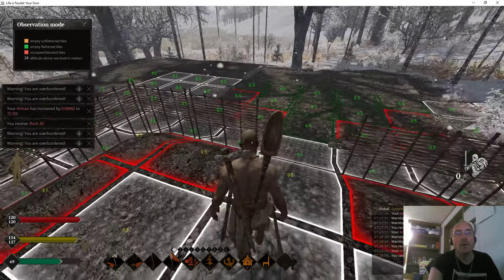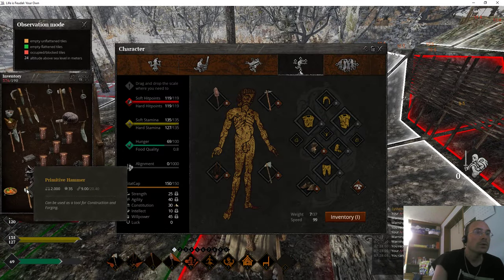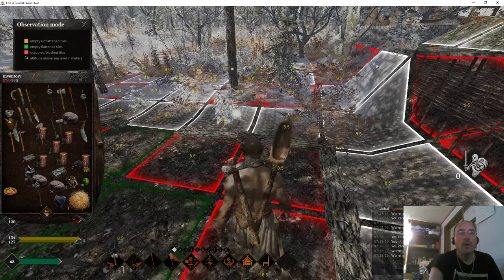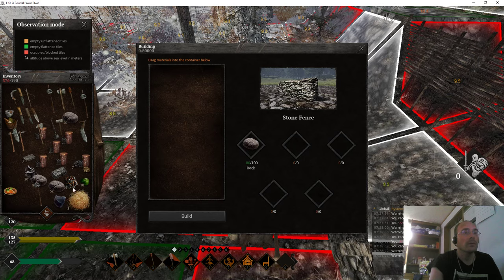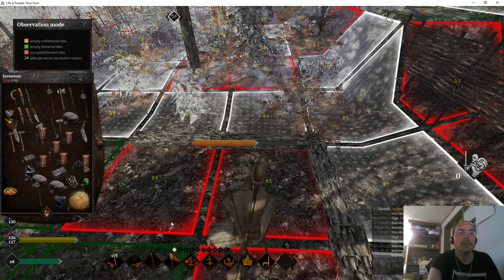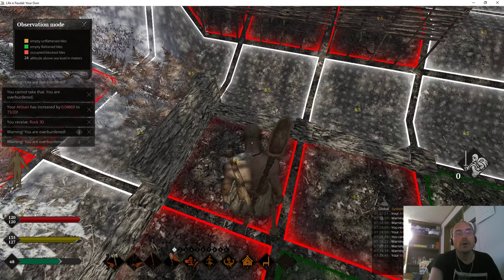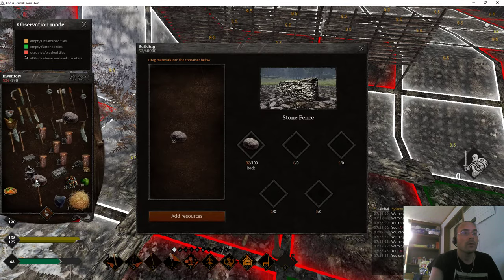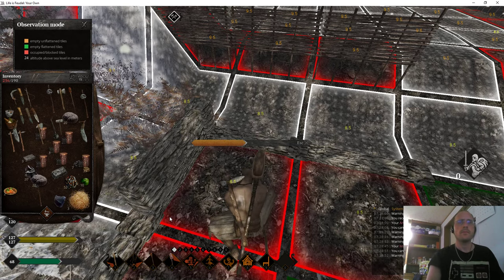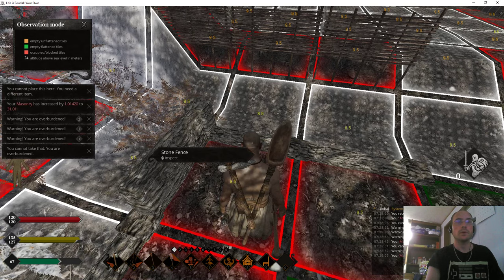We've got all the rock we can carry. We're going to grind up that skill real quick here. We need a hammer, which we have 9 points left on — should be enough to do quite a bit of work. We're going to click this, construct it, and we're going to do those. We're going to do this one now — I'm going to put all of this in. It probably won't do all of it.